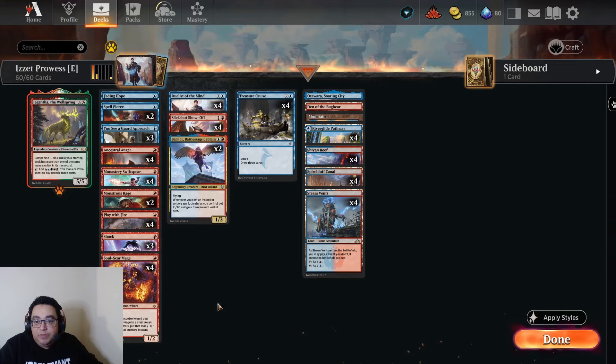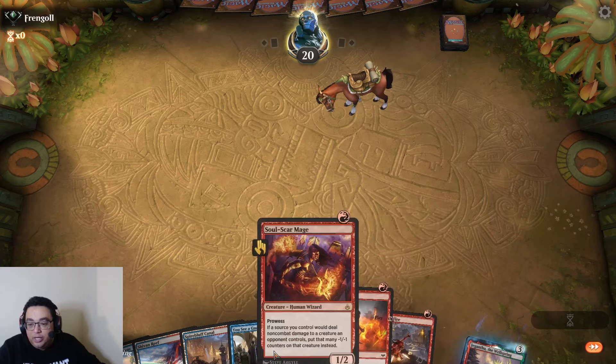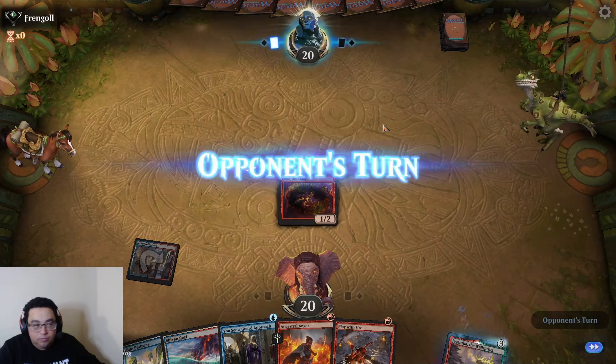I'm going to take this into some Best of One Arena and see how it does. We're creature-light — we only have a Soul Scar Mage — but I feel fine keeping this hand. Obviously if we don't draw another threat we might run into some problems. This is where Gigantify shines the most.